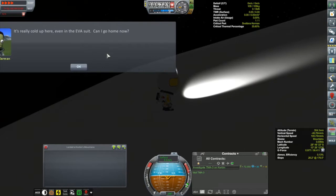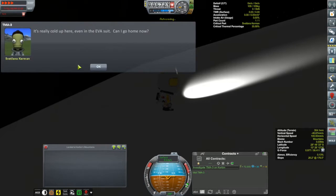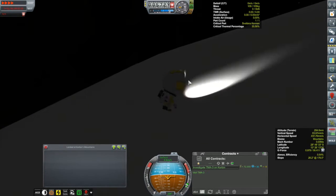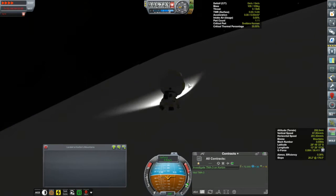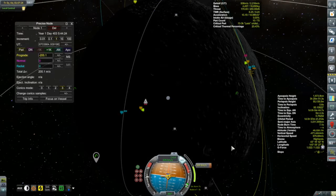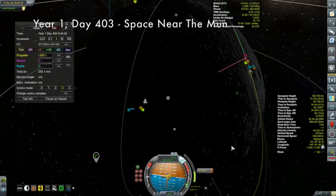I decided to just get this done. I sent our pilot Vetlana out towards the monolith and we get our message: 'It's really cold here, even in an EVA suit - can I go home now?' Of course we can, because we push the magic button and even though this was an almost inaccessible peak, magically we are back at the KSC with our contract complete.